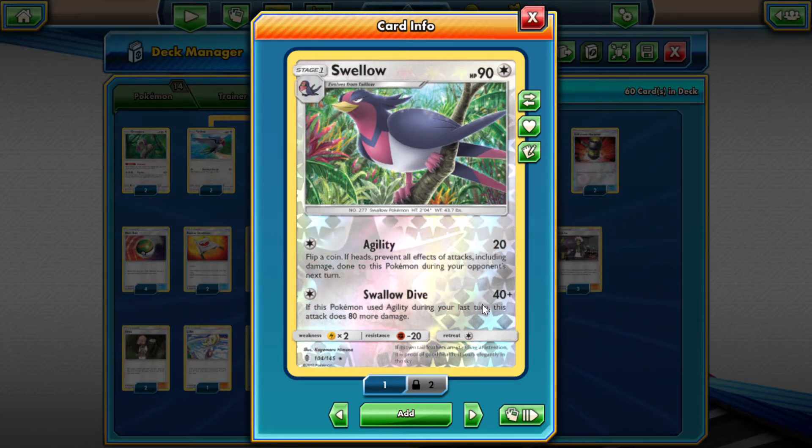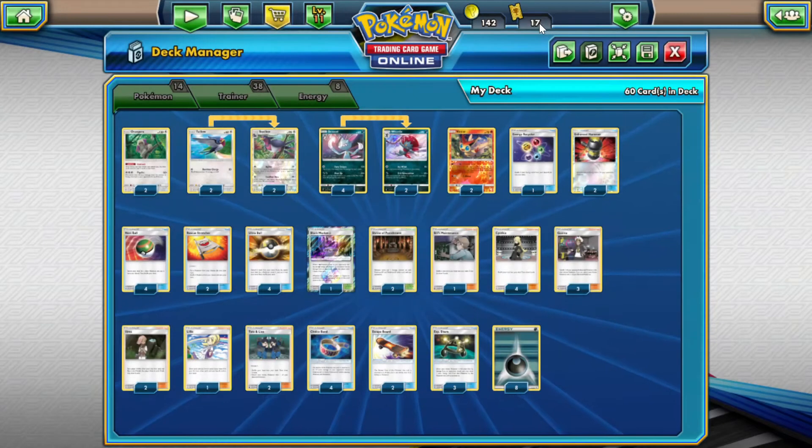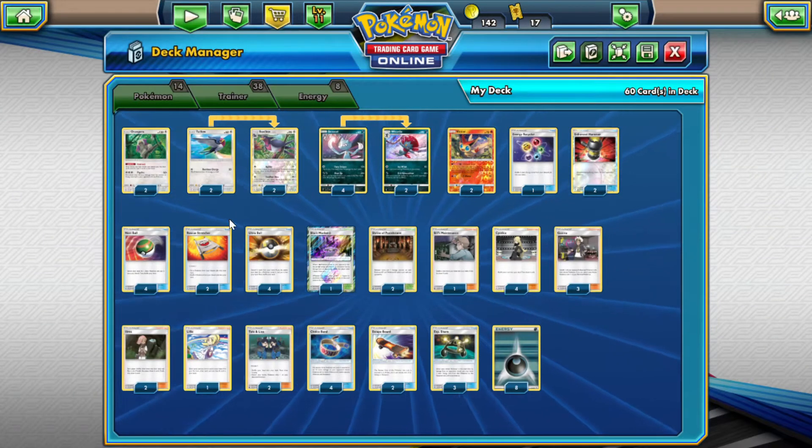And then Swallow Dive, which is also really good, because they're all one energy attacks. Swallow Dive does 120 if you used a Geode last turn, which might actually still get you the knockout. If that 150 is enough — 150 with choice band, I mean.